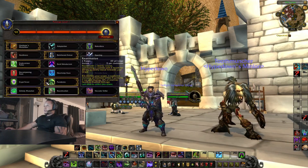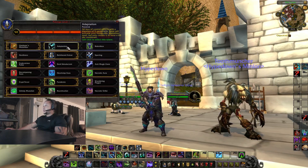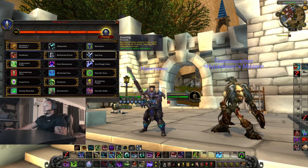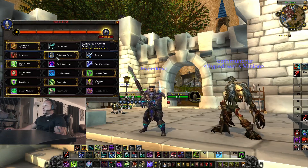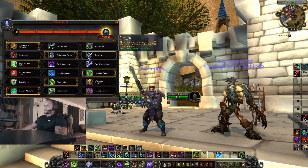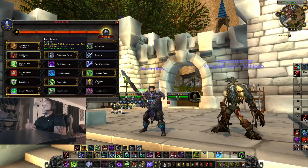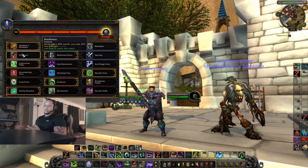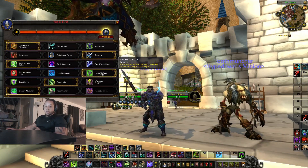Now onto honor talents. This is your PvP trinket — choose whichever one you want. For the Hardiness, Reinforced Armor, and Sparring row, my go-to is Reinforced Armor because I'm not going to be in melee, so everything hitting me will be cleave and DoT damage — Sparring won't really help me. Depending on the situation I might run Hardiness since I'll be out of combat and not taking much damage at all. Sparring is more for dueling and arenas.